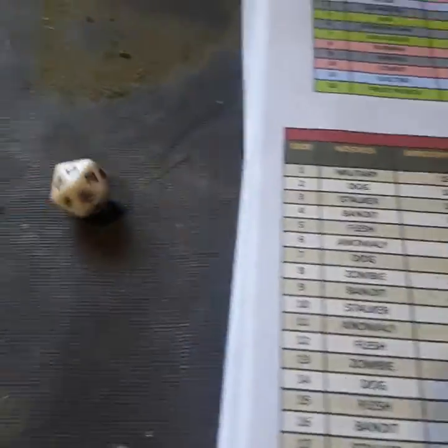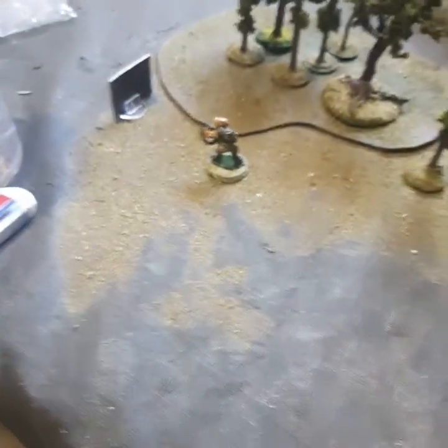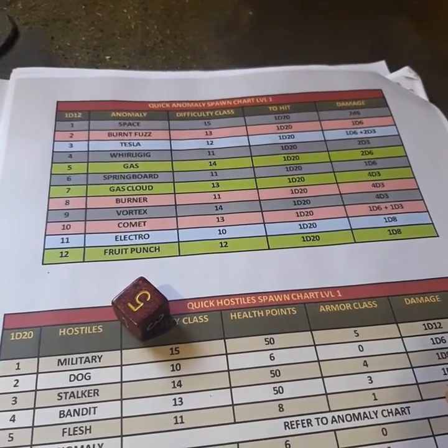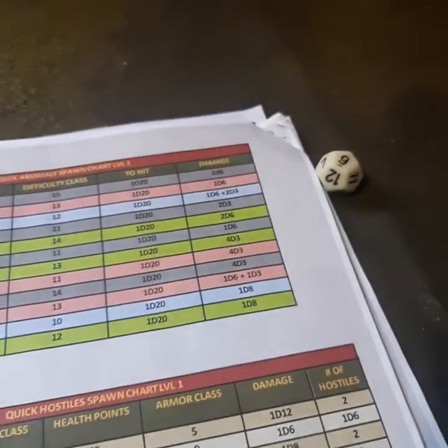Postal's turn. Rolled 11 — another anomaly. These dice like to roll 11s and 8s a lot. So another anomaly. What is it going to be? Wrong dice — I need a 12-sider. Rolled 9. Vortex.